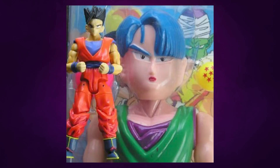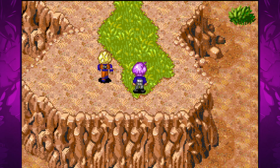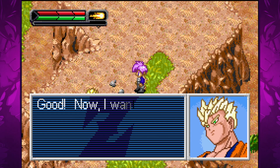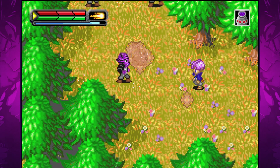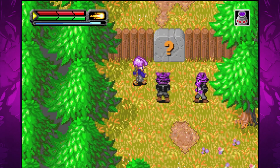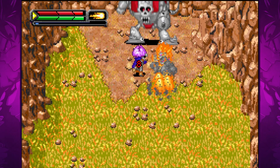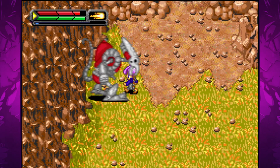Before we can be of any use to Gohan in his battle against the androids, we're going to have to first learn how to fight in our role as Trunks. He wants us to use our melee strike to shatter a boulder, and the punch feels significantly better than the one in the first game. When you punch you don't merely stop completely in your tracks — rather you maintain a small amount of forward momentum, making the attack feel more fluid. You can also throw a 1-2-3 punch combo, which together makes the attack feel more natural.